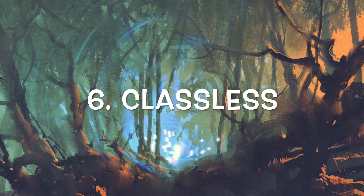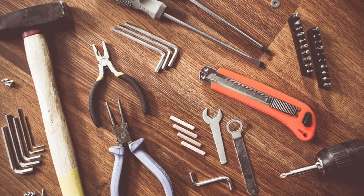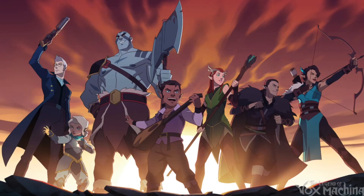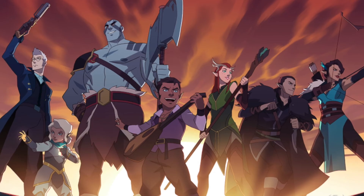Number 6 on our list is the Classless System. In Knave there are no character classes, so you can be a sword-swinging fighter one session and a spellbook-reading caster the next. The game says a PC's role in the party is determined largely by the equipment they carry. This won't work in 5e and Pathfinder because class is deeply baked into the PC's identity. But we can steal the spirit of this rule and mix it up. Maybe one session the players drop into a portal and end up in the Feywild and everyone switches character sheets for the evening. Have a TPK? Let players roll up new characters and have a mini arc about going to recover the bodies of the old party. Give players wild temporary consumable magic items. This is a fantastic way to break out of a rut.